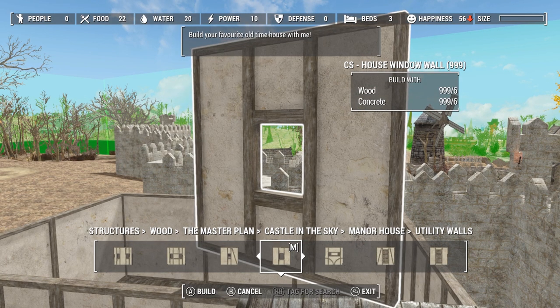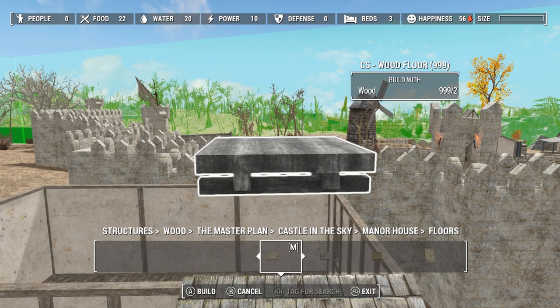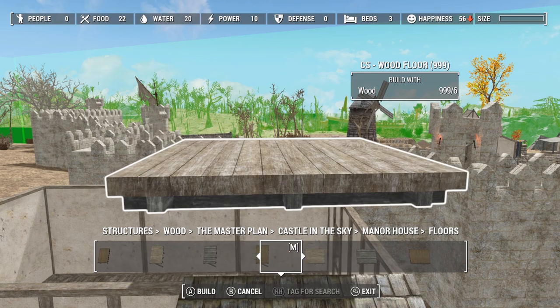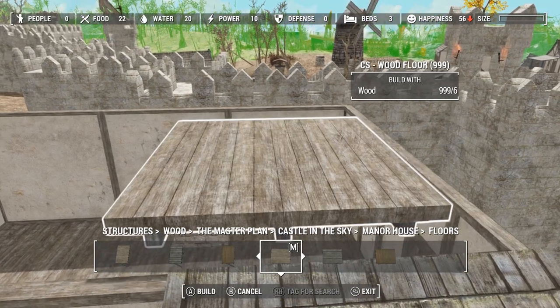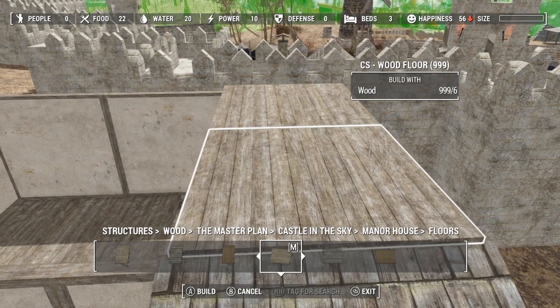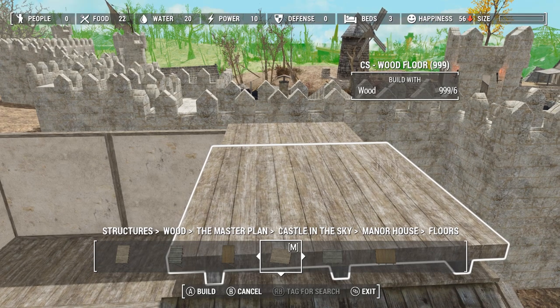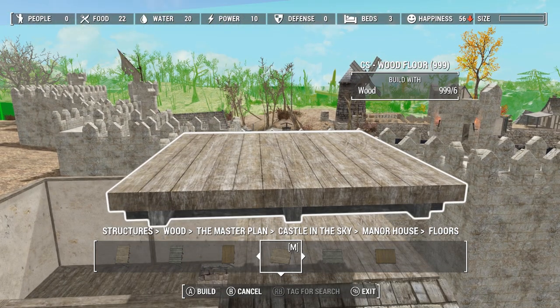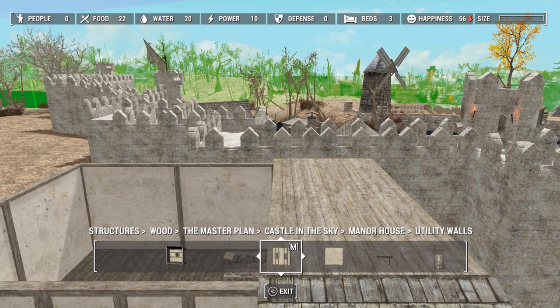I'm going to put another floor right here. How do I have it running this way? Let's see if I can try it right here. Snapping it in. We're going to have a little room right here, and the rest of this is just going to be open — lower, I guess, is the word.